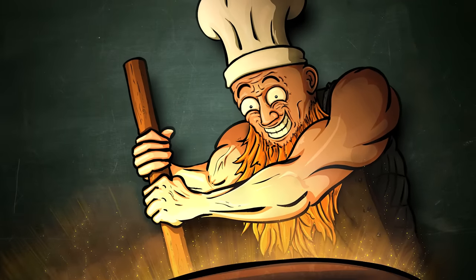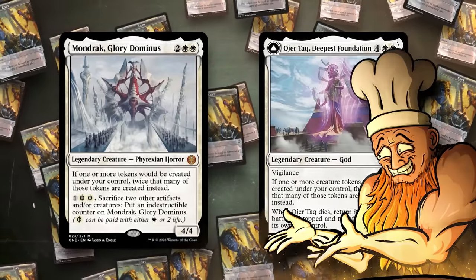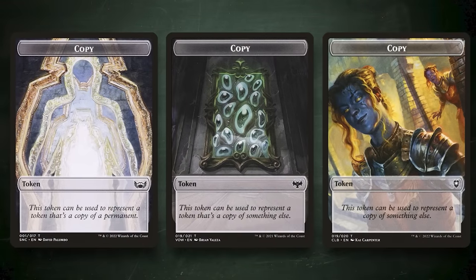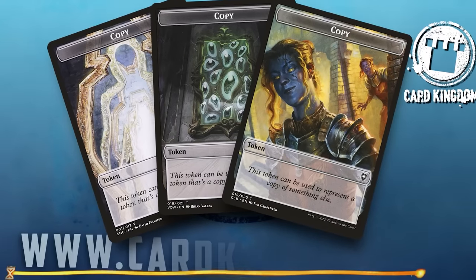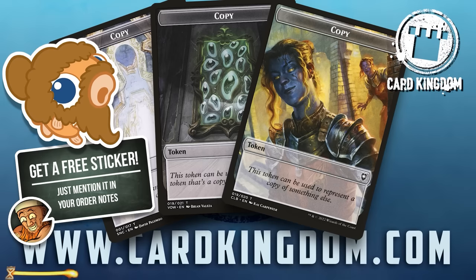Hello there, random person on the internet. Today we are going to create an ungodly amount of tokens. I guess technically you could call it a godly amount, and if you want a godly amount of tokens, you can get them at cardkingdom.com — your place to go for anything Magic-related. Check them out, link is in the description.